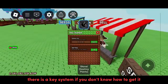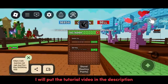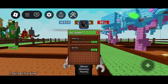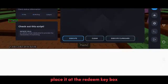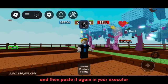There is a key system — if you don't know how to get it, I will put the tutorial video in the description. After you've gotten your key, place it at the redeem key box and then paste it again in your executor.